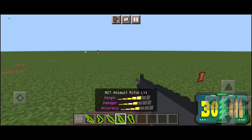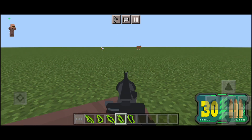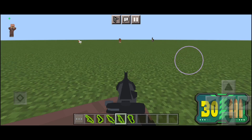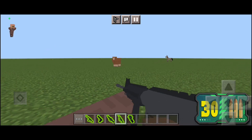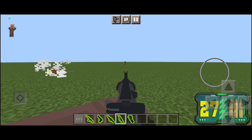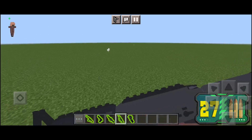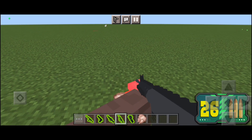The next one is the M27 AR. This thing reminds me of the Kilo 141 in COD Mobile — it's probably the gun they based it off of. Let's test it. It two-shots enemies, pretty good and pretty powerful, has 30 bullets like the AK, and one-shots the chicken.